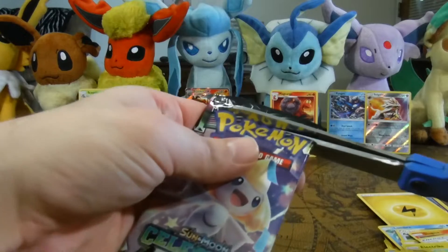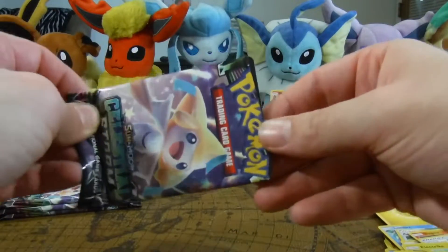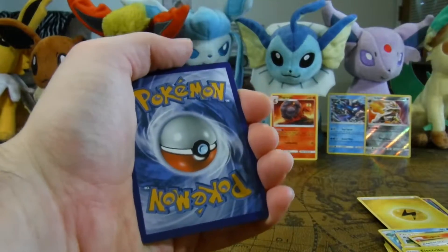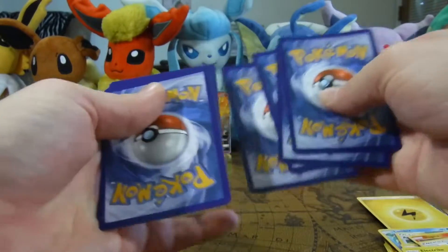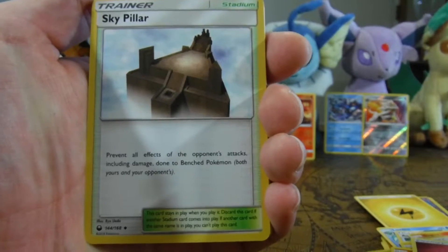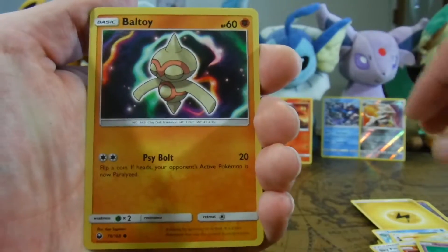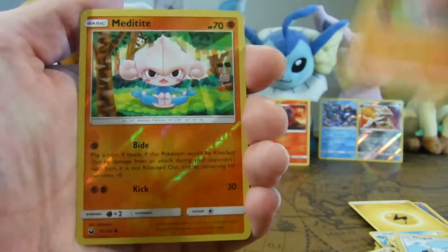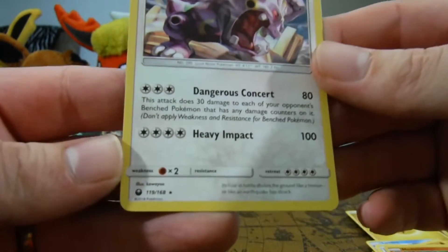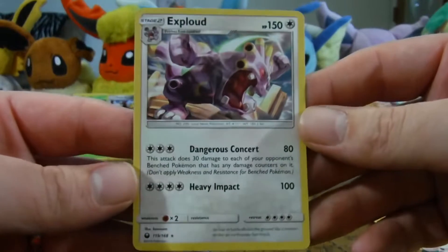I got a Jirachi pack this time. We are past the halfway point now guys. Four from the back again. Sky Pillar. Torchic. Lirball. Beldum. Spoink. Balltoy. Wingo. Metatite. Another Metatite. And an Exploud. Alright, so we only got one rare that time - we got a Reverse Holo Metatite, and this is 119 out of 168. I'm sure it's a decent card, but once again not even holo, so not too exciting.